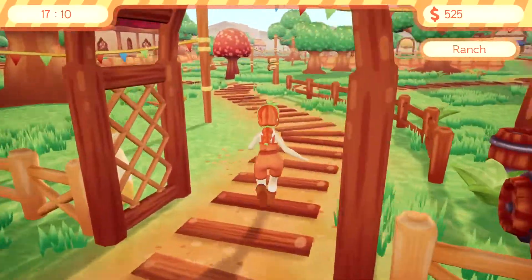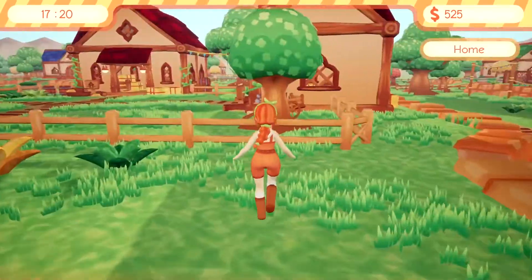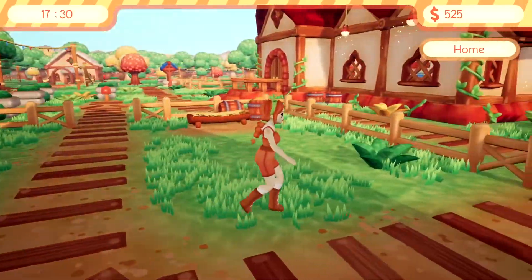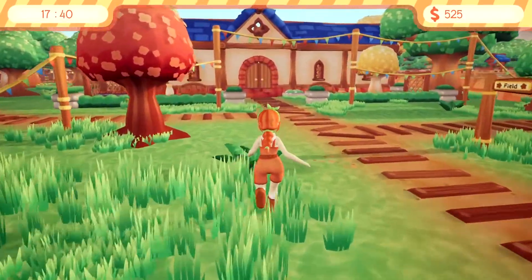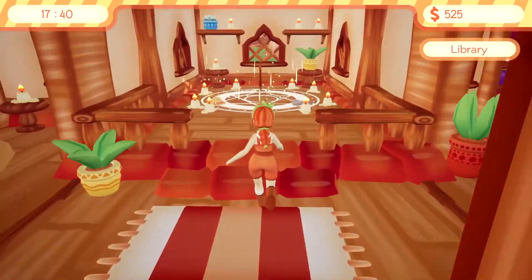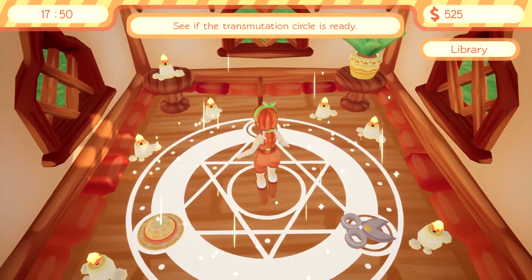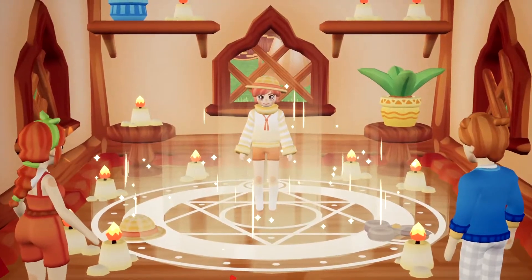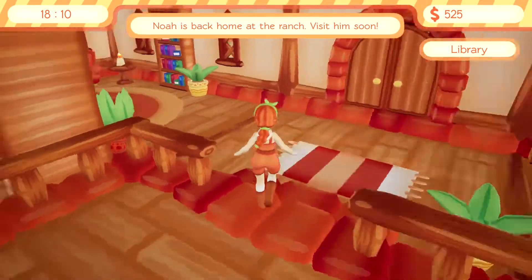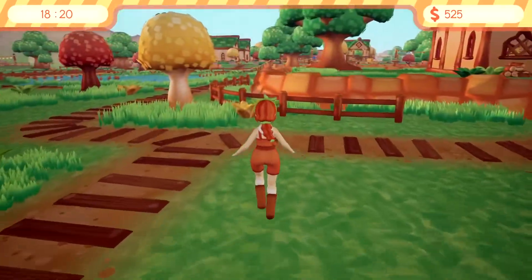I'm not seeing any acorns. I think it was one of these little ones here that had acorns last time. Let's go over here and see if we can figure this out, or maybe we have to wait until the next day. We do have 525 now, so that's nice. Oh look at that — all the stuff is here. See if the transmutation circle is ready. Let's do that. Oh, look at Noah! Oh yes, we did it. Noah is back home at the ranch — visit him soon. That was lovely, that was so fast. Well, we got one person turned back into a human, so that's a good thing.